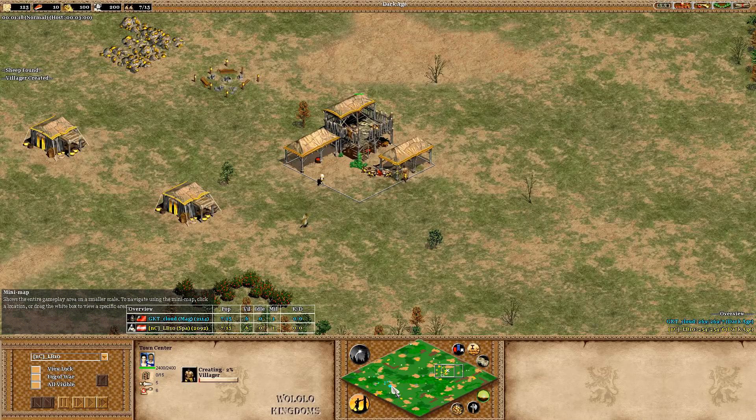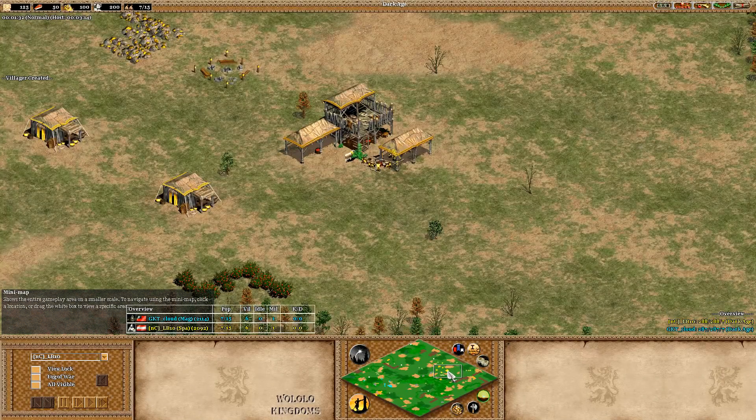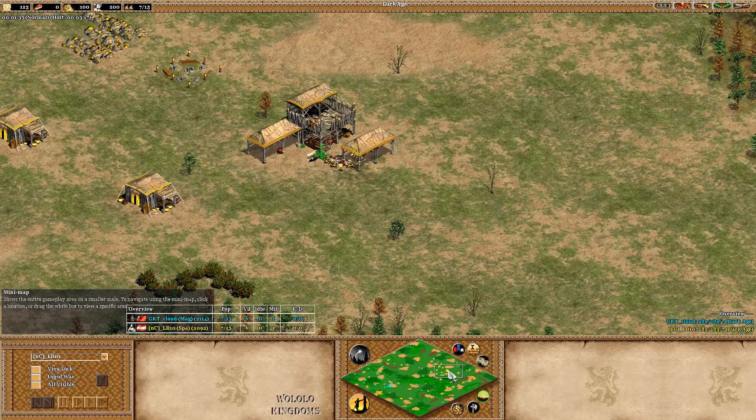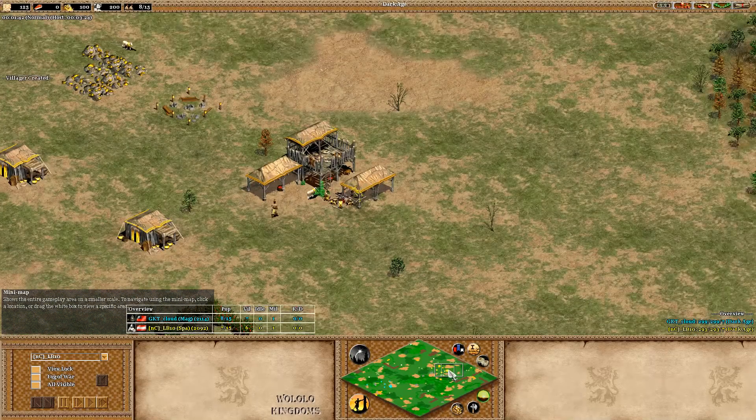Okay, LB is yellow and in the teal is Cloud. I'm going to stay on LB's point of view for this cast, and then you can talk about Cloud. Guys, we are casting with only the minimap — you can see the actual screen — so we might be wrong, but Neely and I are going to cast as if we're right every single time.